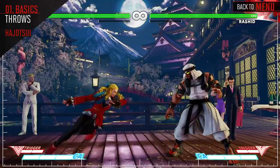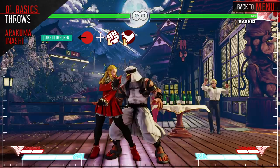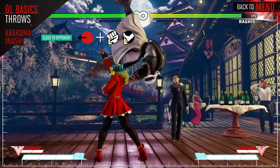Karin's Front Throw throws the opponent across the screen. Use her Quick Dash and Walk Speed to get back in. Her Back Throw leaves the opponent in about the same spot, so use the throw that's best for the current situation.